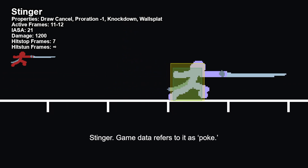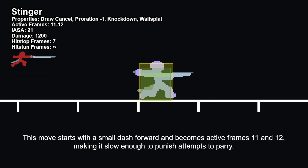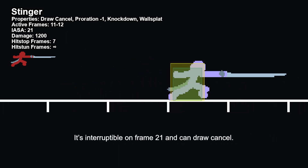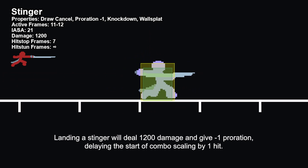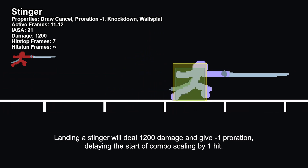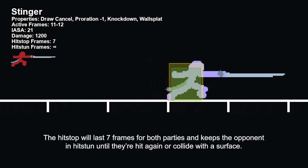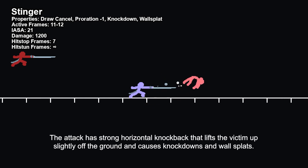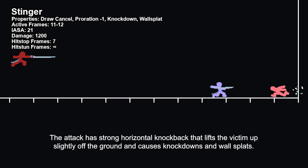Stinger — the game calls it poke. This move starts with a small dash forward and becomes active frames 11 and 12, making it slow enough to punish attempts to parry. It's interruptible on frame 21 and can draw cancel. Landing a stinger will deal 1,200 damage and give negative 1 proration, delaying the start of combo scaling by 1 hit. The hitstop will last 7 frames for both parties and keeps the opponent in hitstun until they're hit again or collide with a surface. Hit cancelling will not allow a repeat, dodge, spot dodge, or any movement besides instant teleport. The attack has strong horizontal knockback that lifts the victim slightly off the ground and causes knockdowns and wall splats.